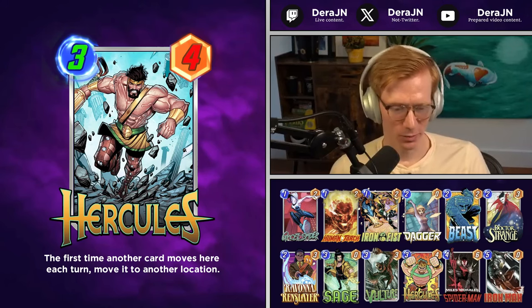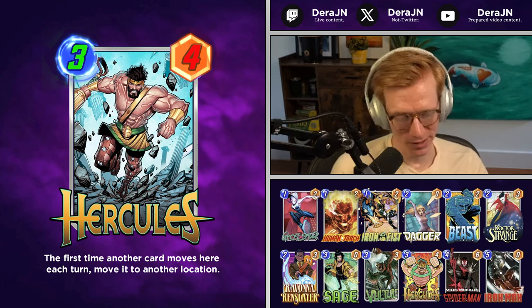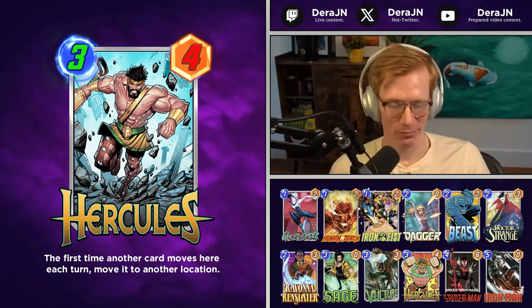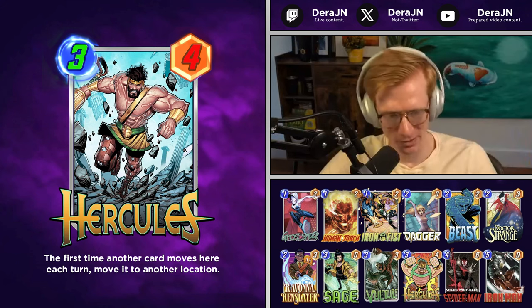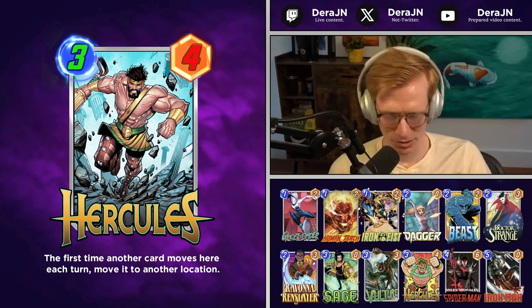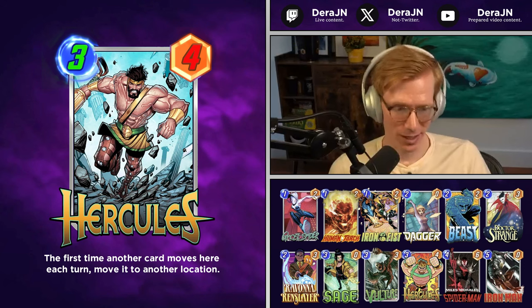This is our new OTA deck with Hercules getting a big change — going from a 4/7 to a 3/4. Not premium stats, but being the first card each turn and playing it out earlier gives you a lot more moves potentially. This can go really crazy with the Ravona/Sage stuff, making really big cards with Iron Fist, Ghost Spider, Doctor Strange, Dagger, Human Torch, or Vulture. Cards get up to 20-plus power all the time. You win one lane with Iron Man, then your Dagger, Vulture, or Human Torch just goes huge. Sage is also just a crazy big card all the time, so Ravona discounting those lets you play a lot on the final turn, and Beast lets you replay a lot of cards. This deck is going to be cracked.